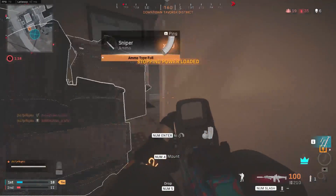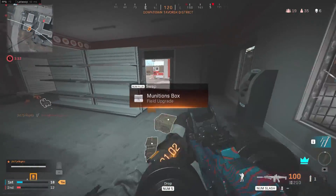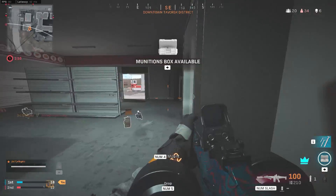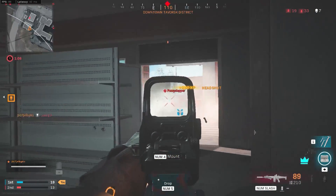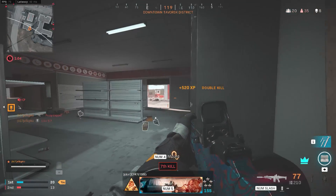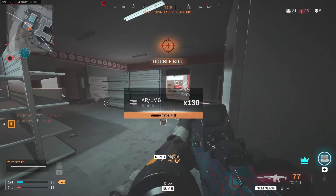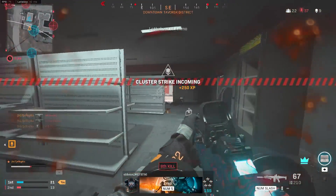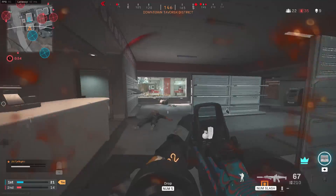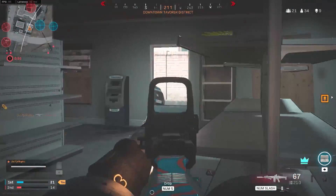For my loadout I'm pretty much using the standard meta in Warzone for the SPR: mono suppressor, long barrel, SPR 26 tack laser, then the SPR optic which is personal preference, and the normal mag because it has faster bullet velocity. That's going to be crucial when you're parachuting in.